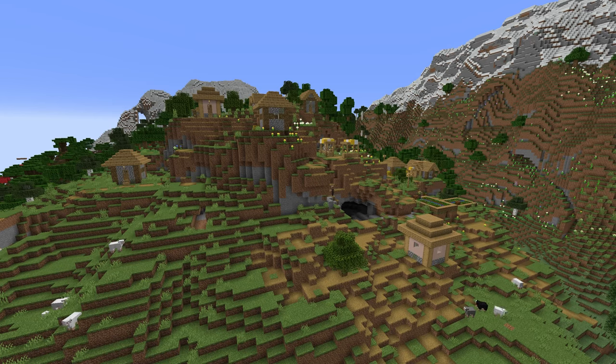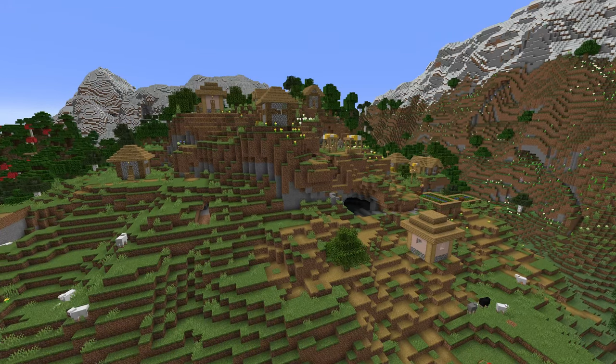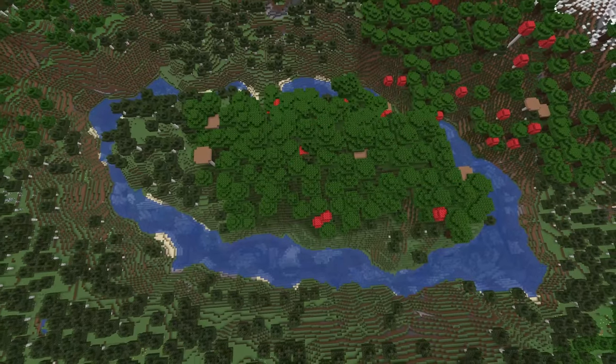Another great part of this snapshot is village spawning. Villages spawn in incredible ways now — spawning on mountains, going into caves — and I think it's really going to look incredible in the final world generation. I really hope it stays the same.